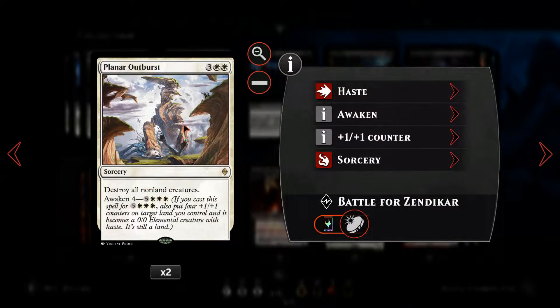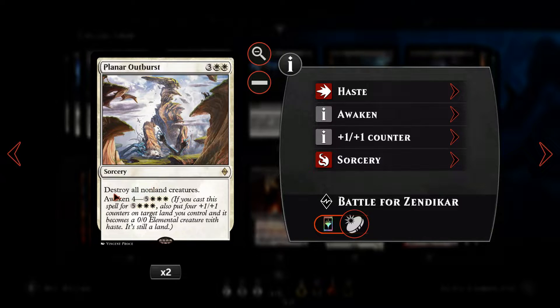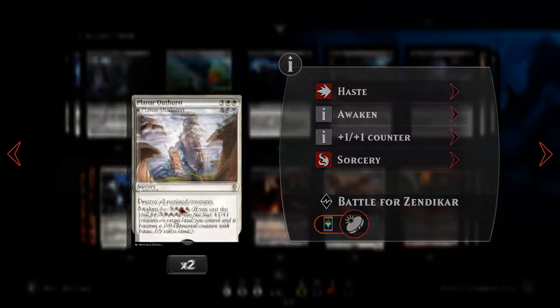We've then got Planar Outburst — the last of our sweepers. It's a five-mana destroy-all-non-land-creatures, which preserves our planeswalkers. We can also awaken a land for eight mana.